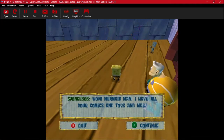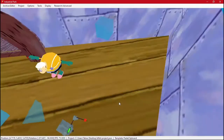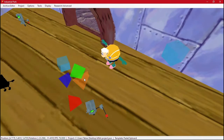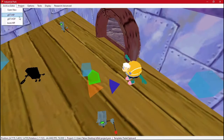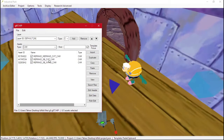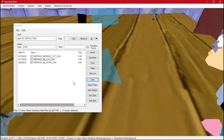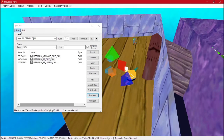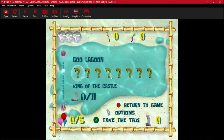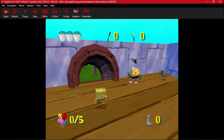Our camera angles aren't exactly the best — Spongebob is looking in the entirely wrong direction. The front is apparently here, so we need to rotate him so he looks at Mermaid Man. We need a different camera angle for Spongebob too. We'll edit the data, save again, and check the change. Since the level uses Gooey Goon 7, I have to restart the game every time.